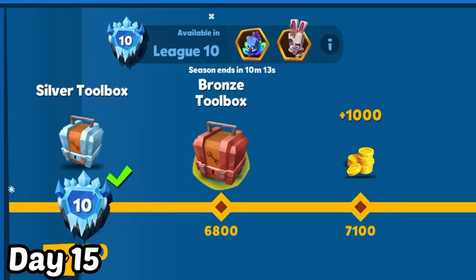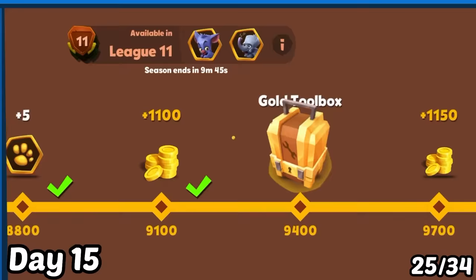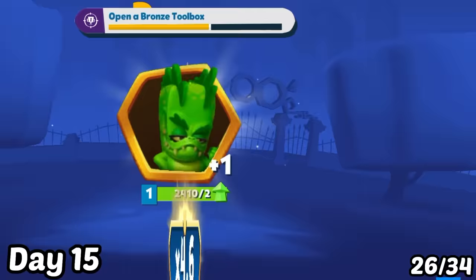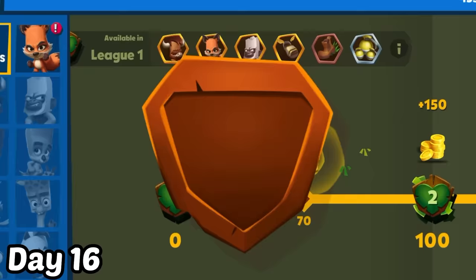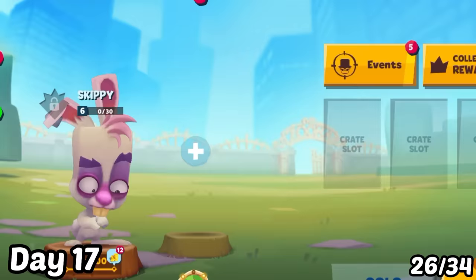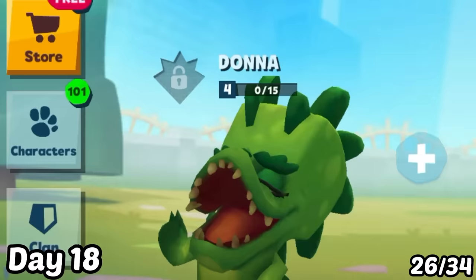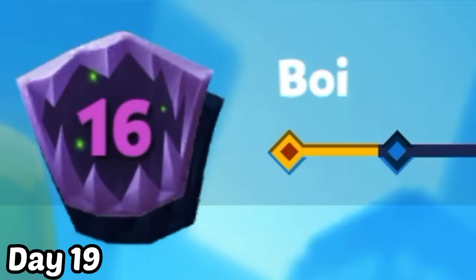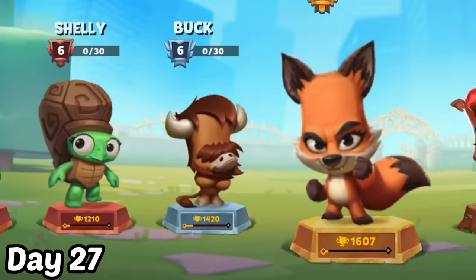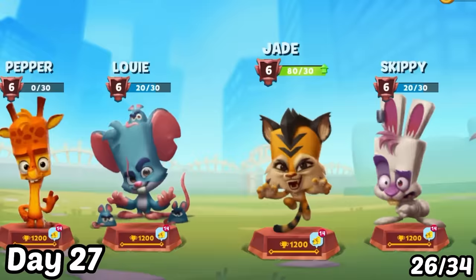Day 15: I continued collecting resources from the main trophy road and opened a gold crate — it gave me Pepper. Day 16: I reached League 13 and got Jack and Irish to 1,000 trophies. Day 17: I reached League 14 and got Edna, Frank, and Skippy to 1,000 trophies. Day 18: I reached League 15 and got Donna to 1,000 trophies. Day 19: I reached League 16. Day 20: I reached League 17. Six days later, I got some characters to Grandmaster 1.